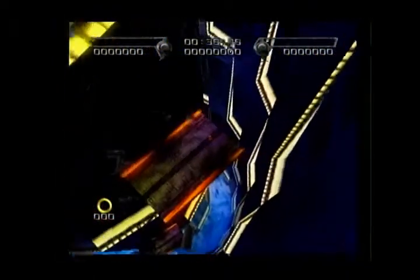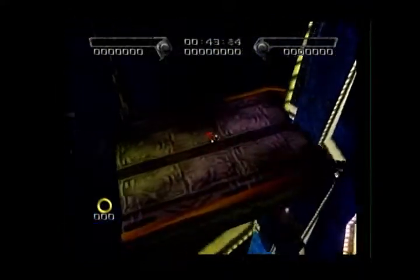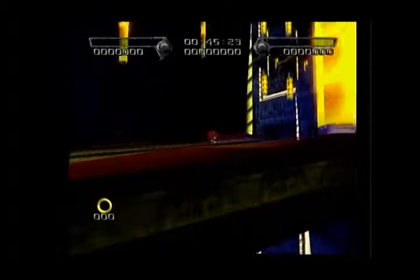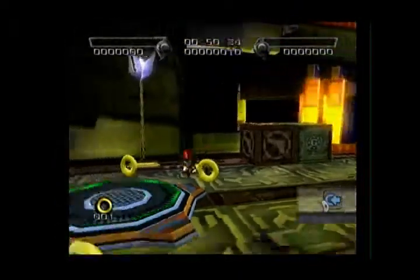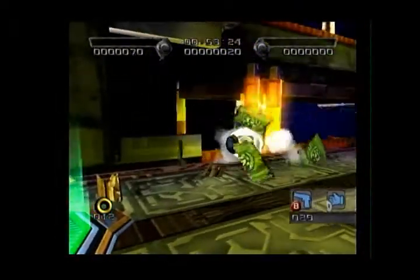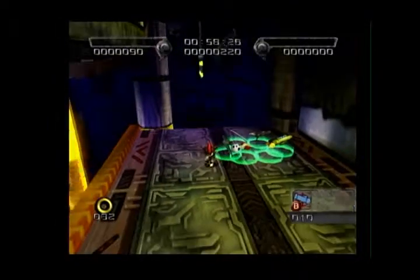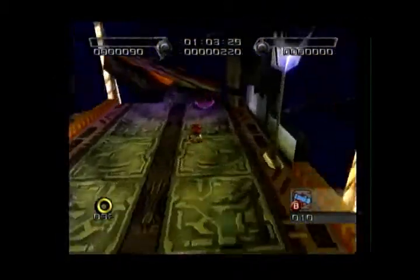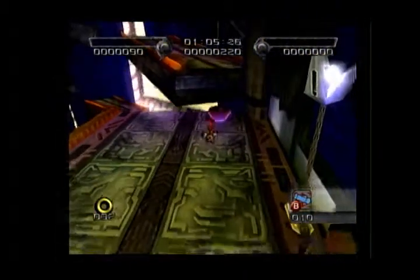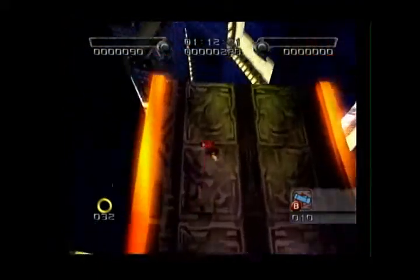I'm kind of surprised Shadow survived re-entry the first time, but there you have it. So everything is a falling level, which is actually kind of amazing — if only it wasn't so freaking hard. Because the platforming is kind of unforgiving at times. And I need the kill stat for this one because they have Hammer Oaks on this level rather than just Black Oaks.